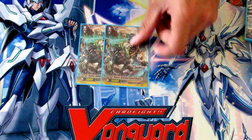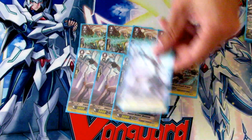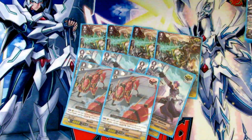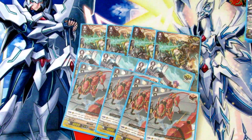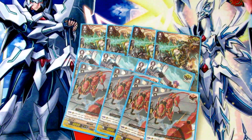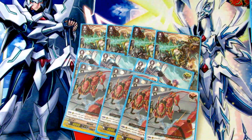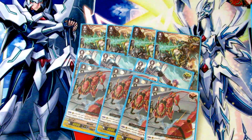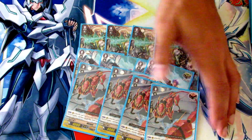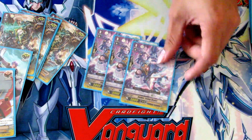Lastly the trigger lineup: eight crits, four draws — specifically Margles, because he has the ability to move into the soul and give a unit plus 3,000, which helps boost rearguard columns to really good numbers and builds a little extra soul for the Thing Saver turn. If you might only have two soul, just play a Margle, put him in the soul, and get that three soul for the restand. And then obviously four heals.